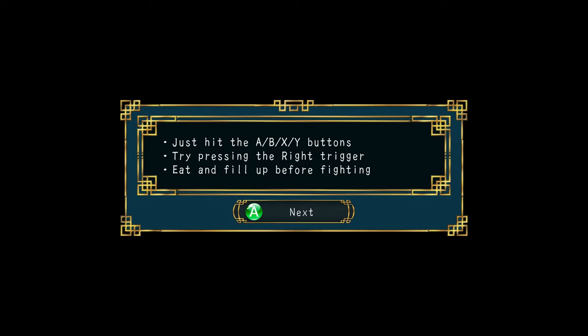We're going to teach you about the fighting in this game because you're going to need it. This is the first part of the game where it gets you into the first combat, and this is the dumbest tutorial ever on how to play the fighting in this game. It just says: just hit the ABXY buttons, try pressing the right trigger, eat and fill up before fighting. None of this explains anything. ABXY buttons are sort of like punches and kicks, but in combination they can do special moves.